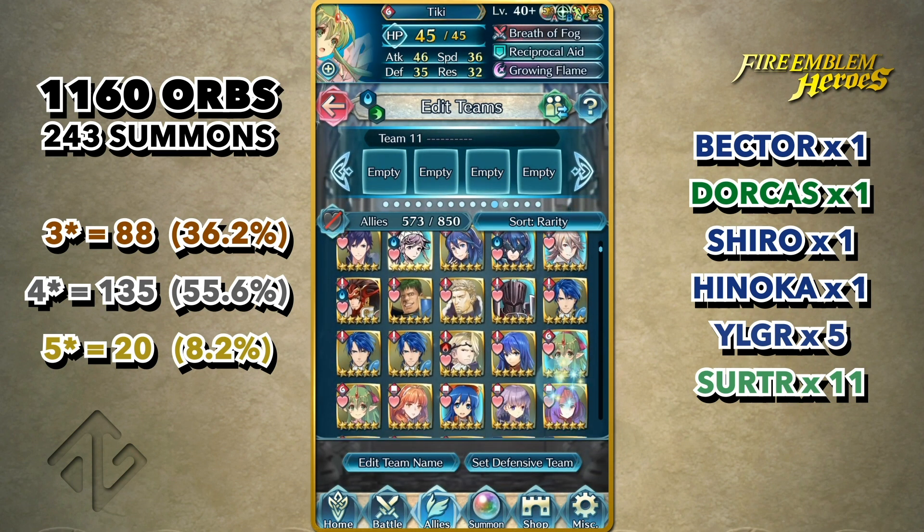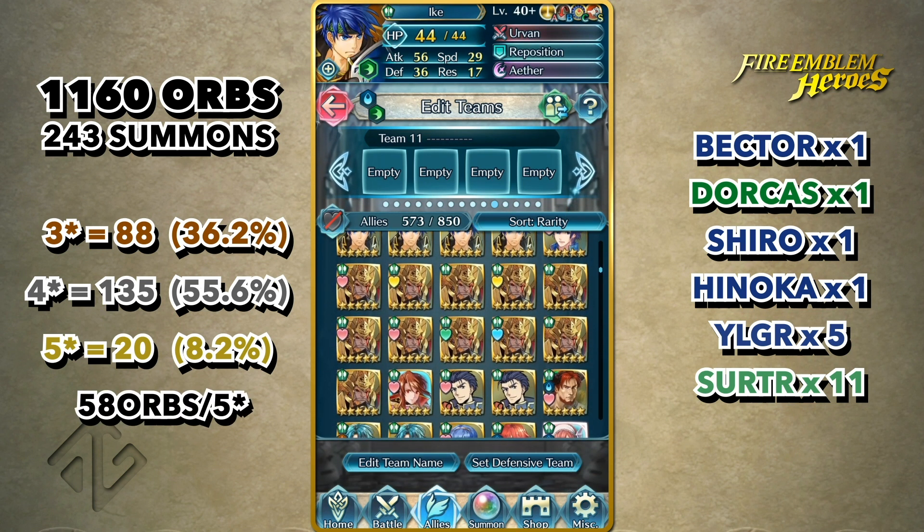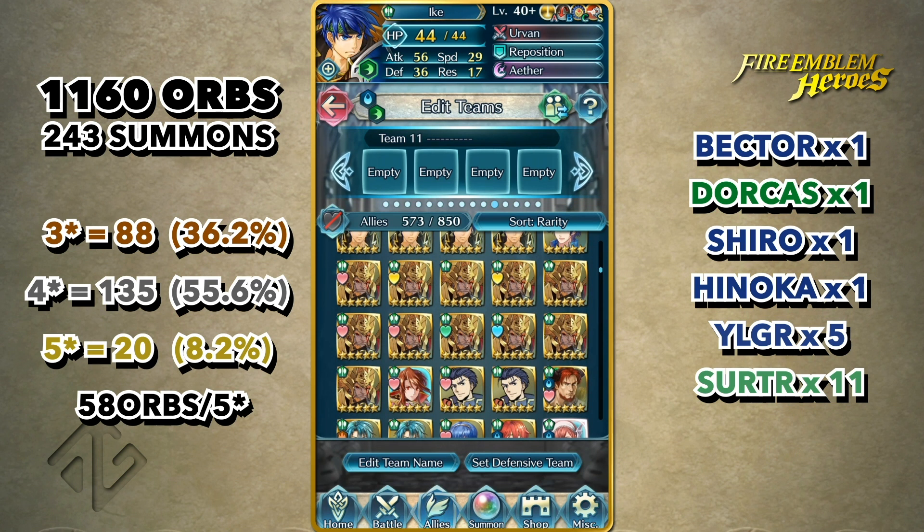That's less than what I spent on the CYL2 banner. On average, I got about 1 five-star unit for every 58 Orbs spent. Quite reasonable, but I was hoping it would be much higher, given that it's a 2-heroes banner.